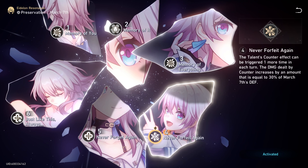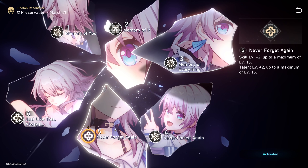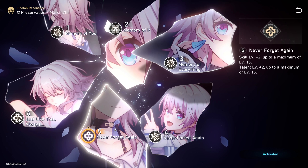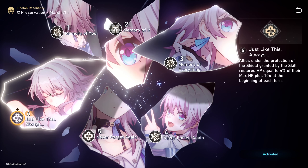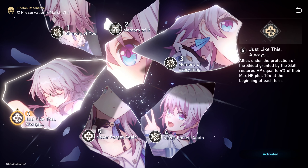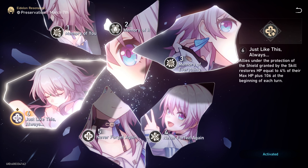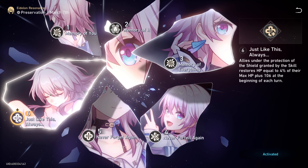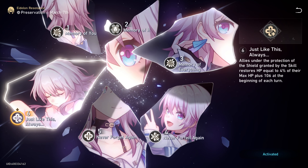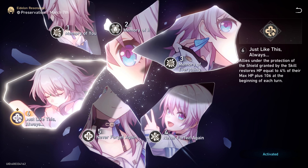Eidolon 3 gives her ultimate 2 levels and her basic attack 1 level — rather useless, you won't even notice the damage difference. For Eidolon 4, the talent counter effect can be triggered one more time each turn, and the damage dealt by the counter increases by an amount equal to 30% of March 7th's defense. This is by far her strongest Eidolon, in my opinion, allowing for more toughness break and energy regeneration. Eidolon 5 gives her skill and talent 2 levels, which in my opinion is her last major power spike. And Eidolon 6 allows allies under the shield granted by her skill to restore HP equal to 4% of their max HP plus 106 at the beginning of each turn — this insignificant healing will not be enough to sustain your entire team, making it rather underwhelming compared to her other Eidolons.